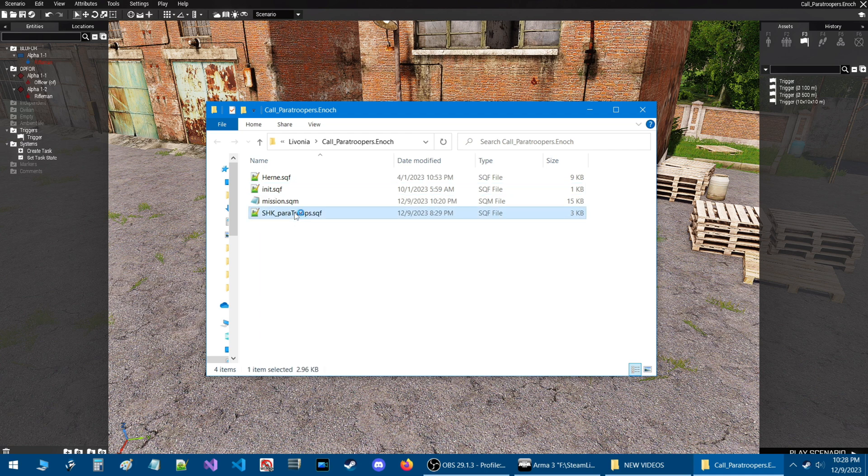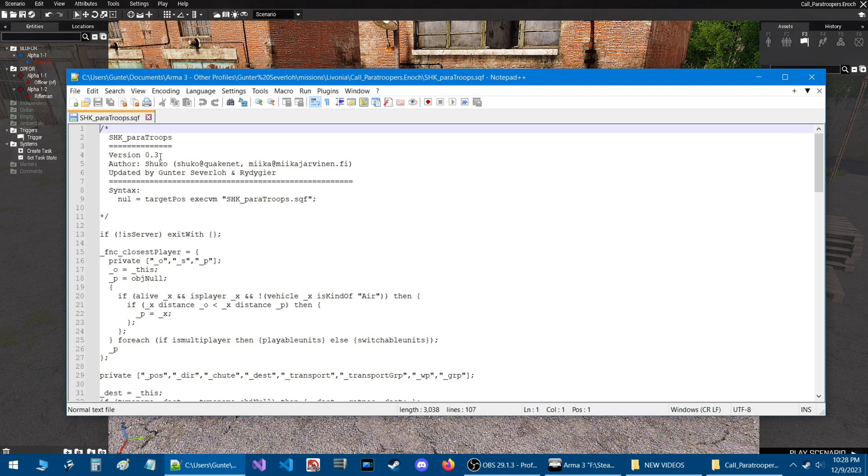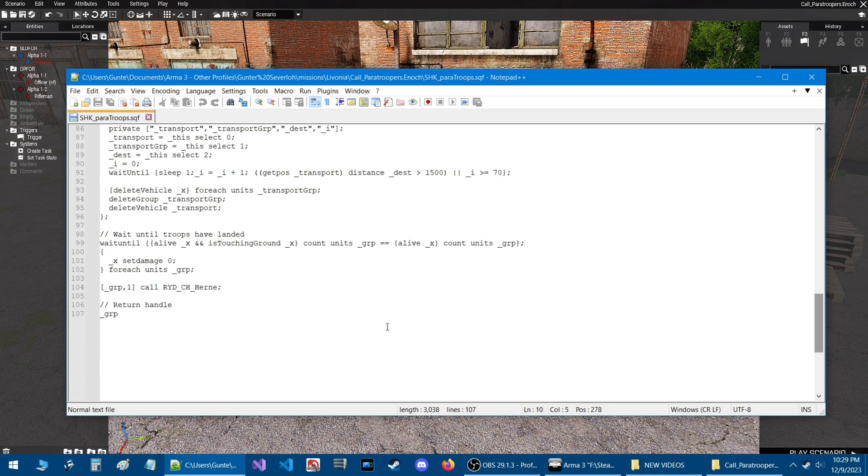Let's open up the paratrooper script. This script was updated three times — the original author is Shuko, I added some other code, and then Write-A-Gear updated the script adding functionalities and the ability for the script to call the Hern Hunter AI script.